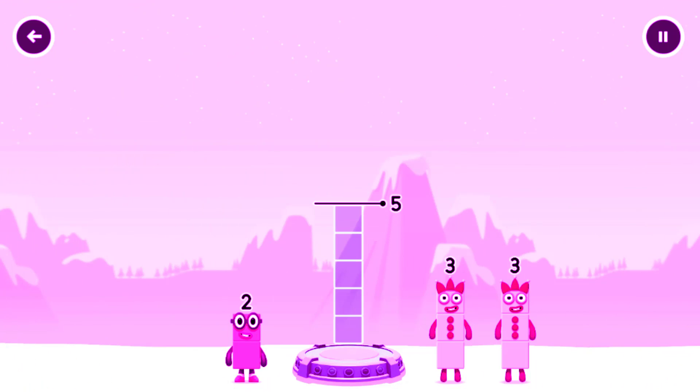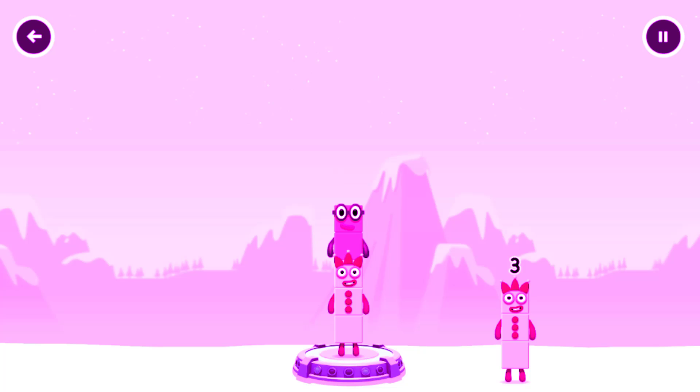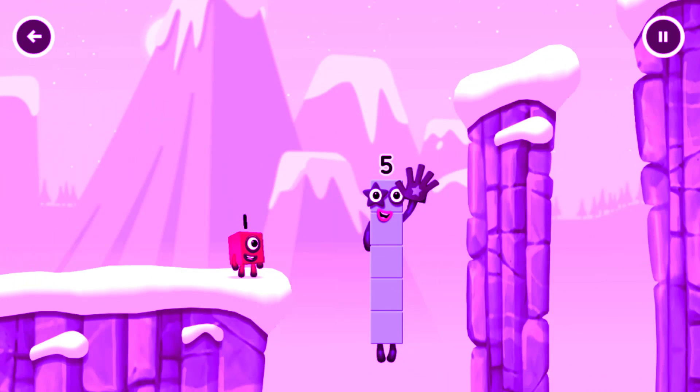Add number blocks to make five. Three. Three. Try a smaller number. Two. You've got too much there. You've cracked it. Three plus two equals five. Hi, five! Yes, you got it.